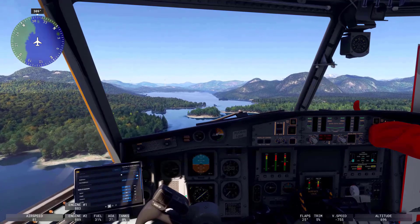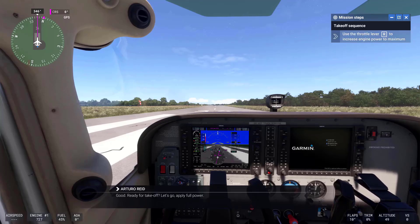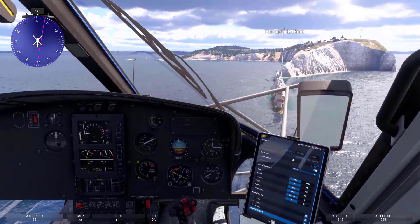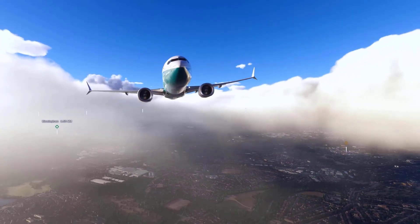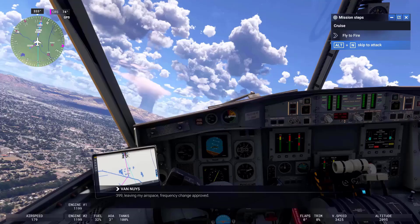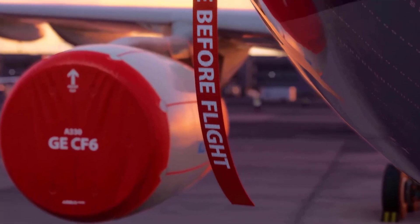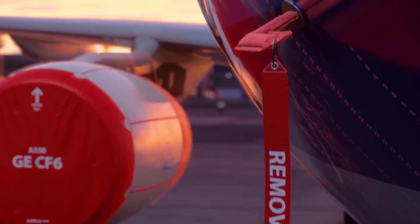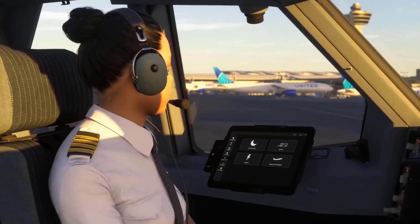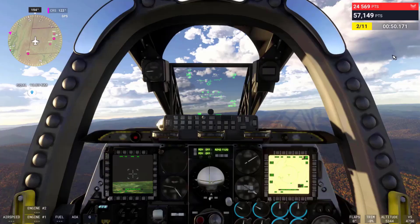Iconic locations such as Mount Rushmore and the Great Barrier Reef now feature enhanced textures, better vegetation placement, and improved terrain detail, providing a more lifelike representation of the world's most recognizable landmarks. Shoreline rendering has also been a focus area, with smoother transitions between land and water now implemented, addressing long-standing visual inconsistencies in coastal environments, particularly in areas with complex topography.